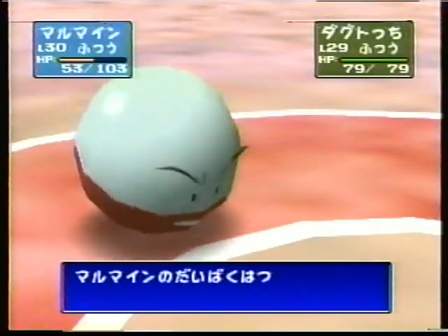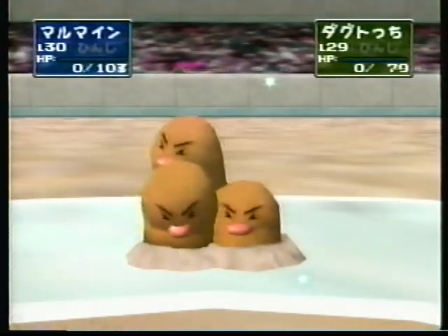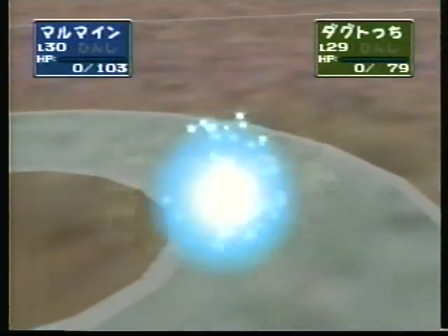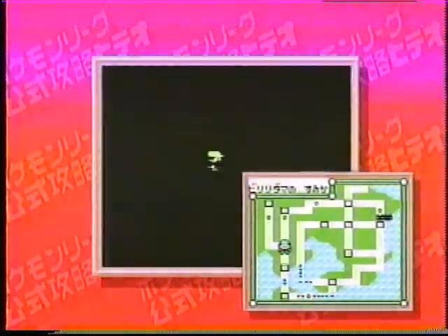比較的低いレベルでケイシーが手に入るので鍛えがいのあるポケモンだ。サイコキネシスが急所に当たれば大抵のポケモンは一撃でKOだ。24、25番道路に生息しているぞ。最後は世界最速のポケモン、マルマイン。電気タイプポケモンなので10万ボルトや電磁波といった技を覚えると対戦がより有利になるぞ。さらに大爆発を使えばかなりの確率で相打ちに持ち込めるぞ。進化前のビリリダマが9番道路によく出現するぞ、ゲットしよう。